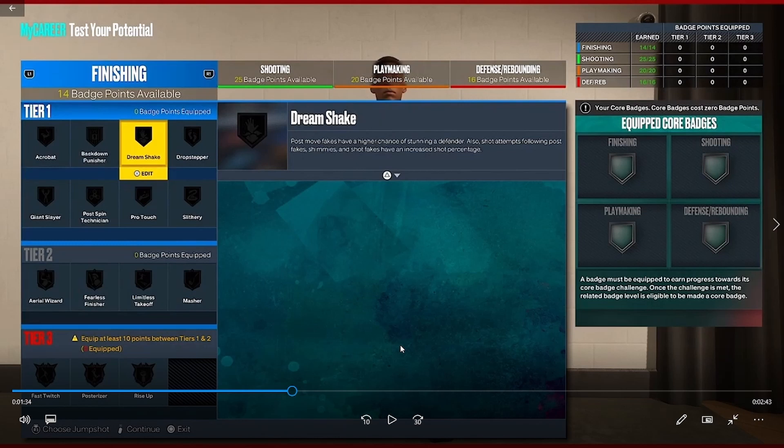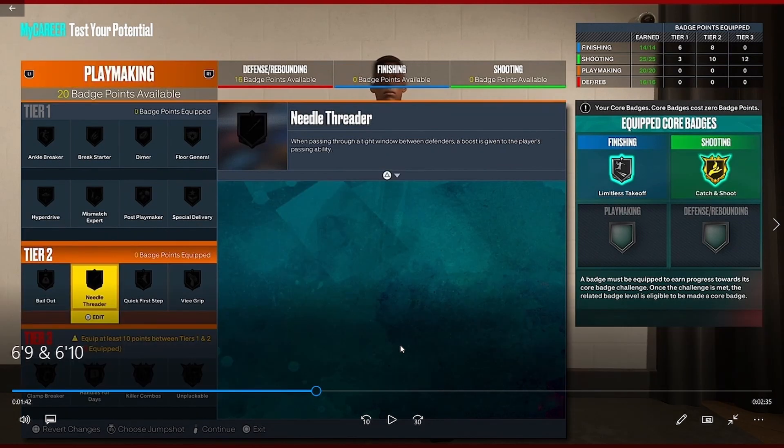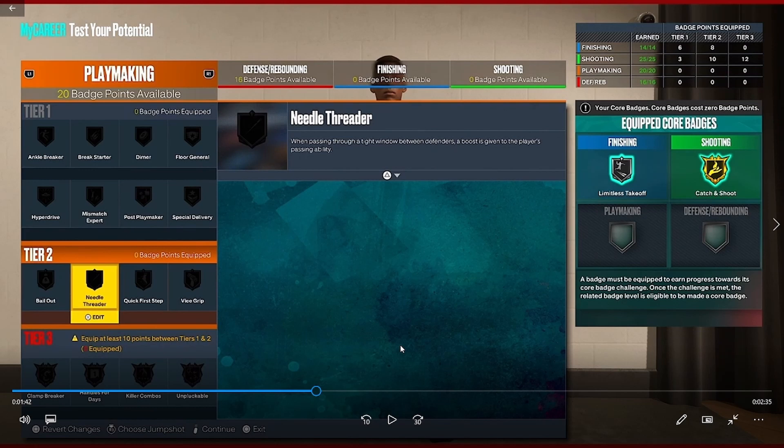Tier one and tier two badges can be used anytime, but for tier three it says you need at least 10 points equipped between tiers one and two. You have to be wise about where you put your badges. I say try to make one of your tier three badges your core badge. The tier three shooting badges are blinders, catch and shoot, dead eye, and limitless range.